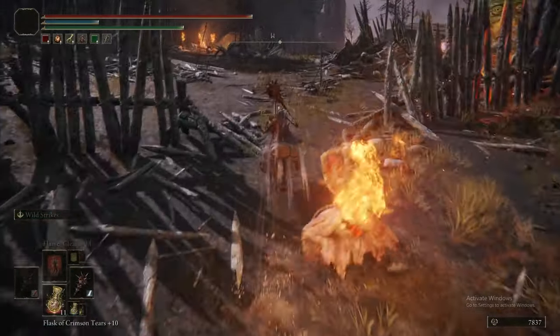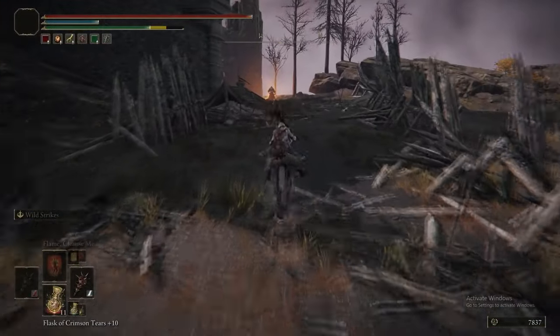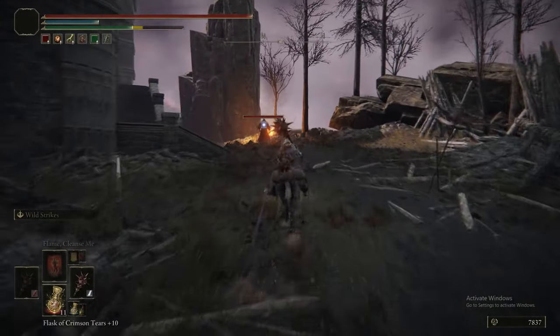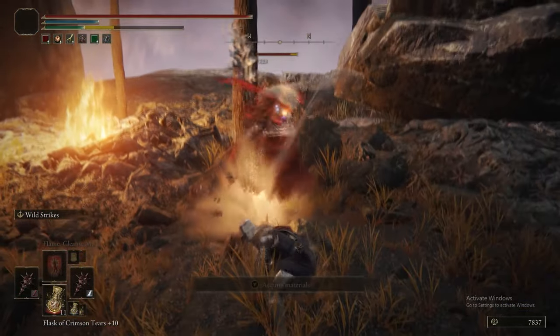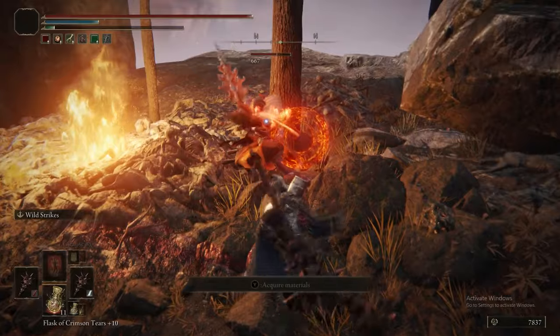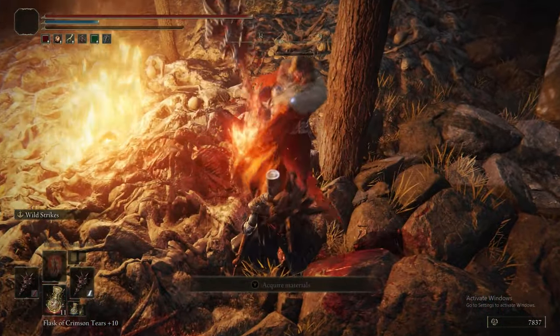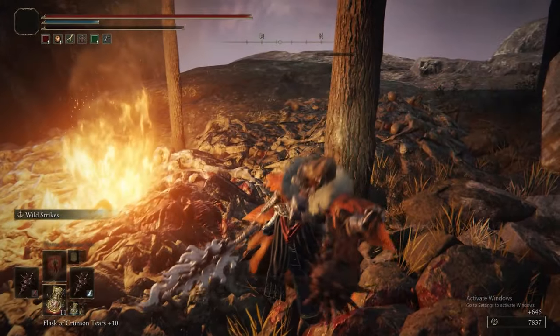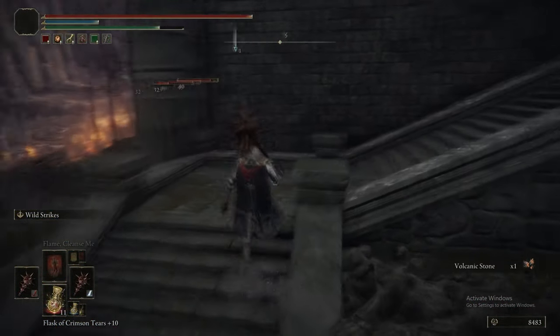We put Wild Strikes on our Great Stars, and also used the souls from Seedwater Cave to level up. Right now we are just pumping into Vigour and nothing else — everything into Vigour — because we need to recover our Vigour, since we were at 54 and then dropped to 44 after we respecced for the Great Stars.